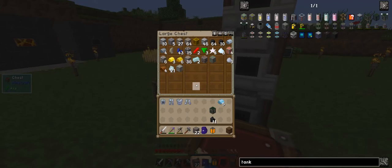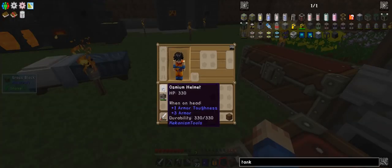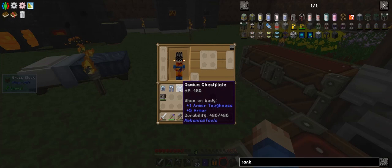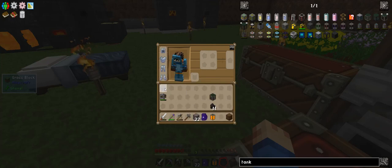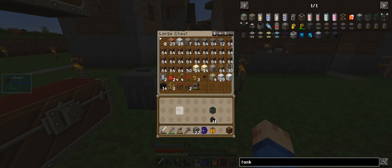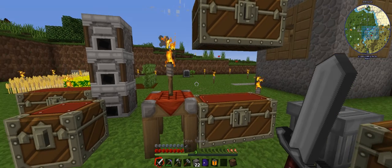This is why you want the osmium: one armor toughness and three to two, six armor, one toughness. I don't exactly know what the toughness means, but I know it adds more armor. Now I need a better sword.